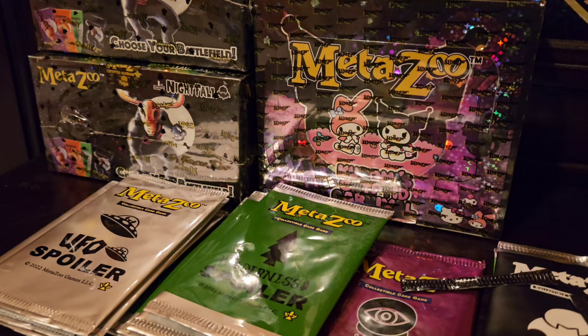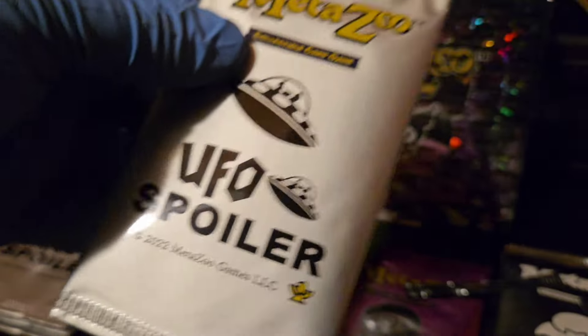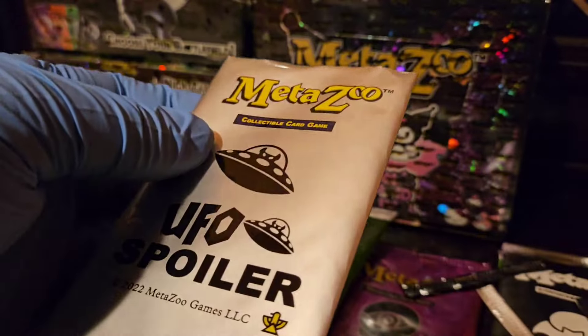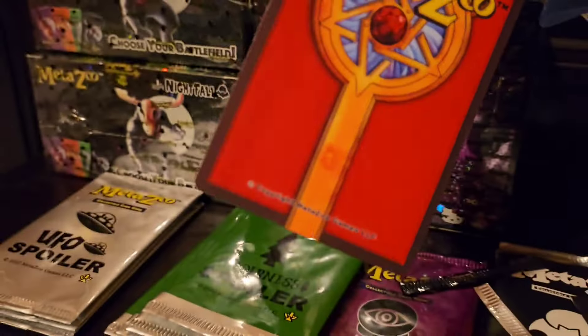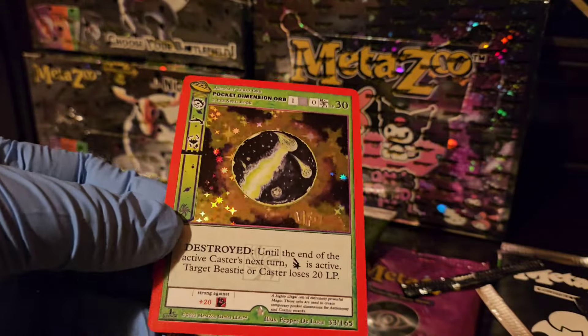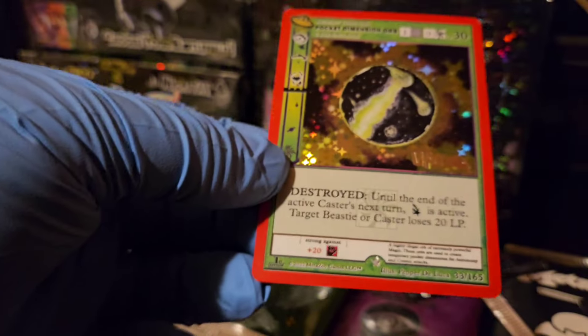Into the bread and butter — the UFO spoilers. These had full hollows and sick reverse hollows last time. I got a reverse hollow Grays before and was hype. We got a UFO-stamped full hollow Pocket Dimension Orb! I'll sleeve that up.